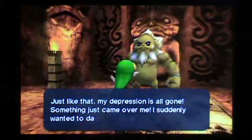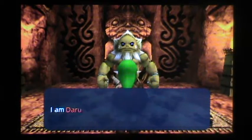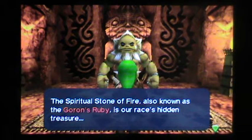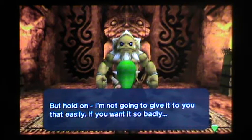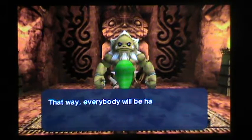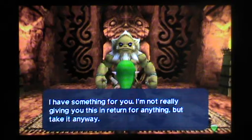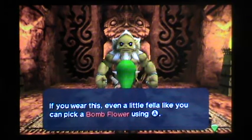Hey, what a nice tune. Just like that, my depression is all gone. Something just came over me. I suddenly wanted to dance like crazy. I am the Urniya. I'm the big boss of the Gorons. Was there something you wanted to ask me about? You want the Spiritual Stone of Fire too? The Spiritual Stone of Fire, also known as the Goron Ruby, is our race's hidden treasure. But hold on — I'm not going to give it to you that easily. Why don't you go destroy the monsters inside the Dodongo's Cavern and prove you're a real man? That way, everybody will be happy again. I will give you anything you want, even the Spiritual Stone. I have something for you — take it anyway. If you wear this, even a little fella like this can pick up a bomb flower with A.